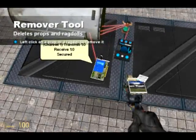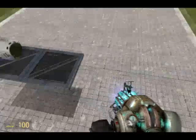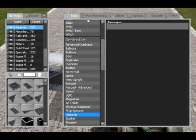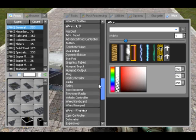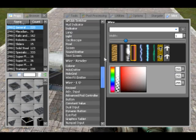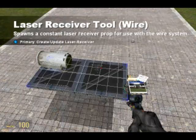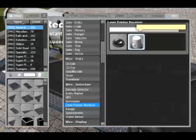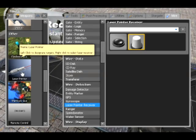Alternatively, as I've just discovered, I can take you through something new. So we get rid of the radio and the target finder and the beacon sensor. We're going to use something new — the laser pointer receiver. This is a handy little tool that goes hand in hand with something in the weapons section, under other, and that is the laser pointer.